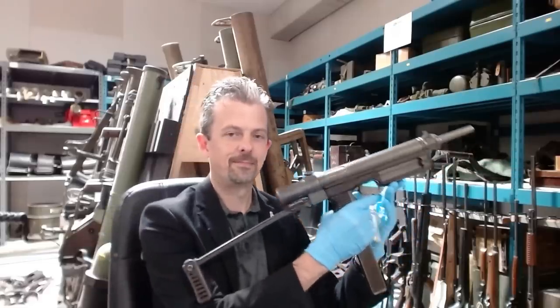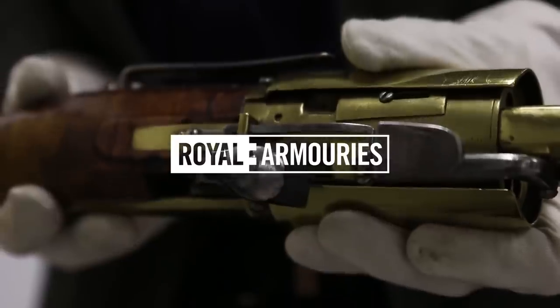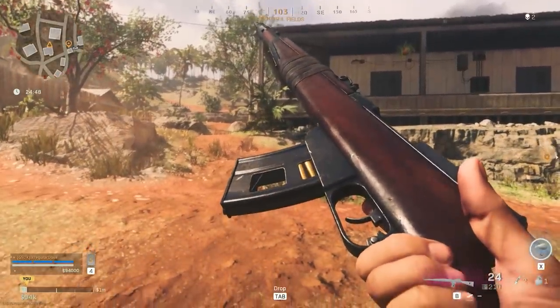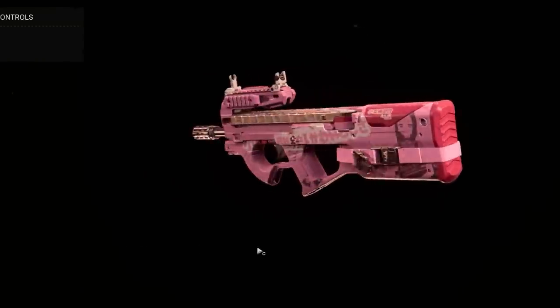This is Jonathan Ferguson, the keeper of firearms and artillery at the Royal Armouries museum in the UK, which houses a collection of thousands of iconic weapons from throughout history. On this week's episode, Jonathan is taking a look at more of the weapons from Call of Duty Warzone, and naturally, we had to show him a few cursed guns too.